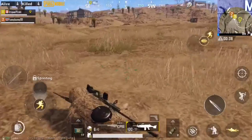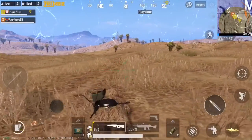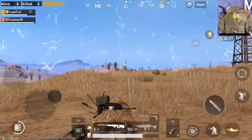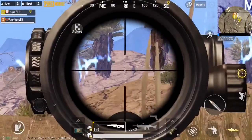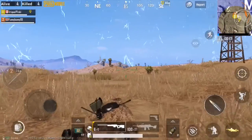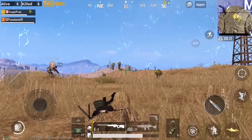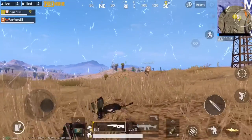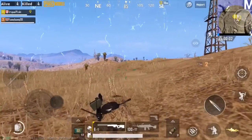Moving on to the endgame now. This isn't going to be like Erangel where you're either sniping a guy or shooting someone hiding in the grass next to you. The grass here isn't going to hide you all that much. You're using those sand dunes again to cover yourself from as many positions as possible, and you're using your sniper to check out bushes, hilltops, structures — all the places where people are going to hide. They are far away and just like you, they're looking through a scope to find you. So have that sniper, stay low, and try to minimize your movement.